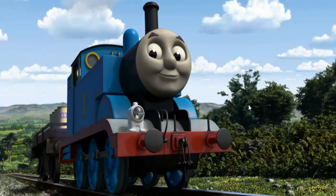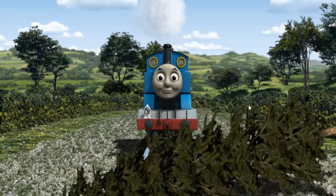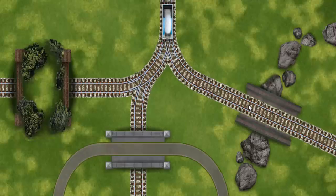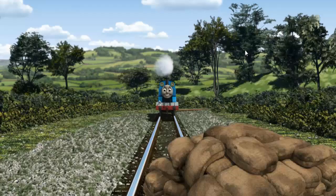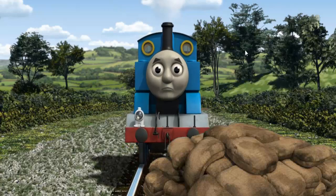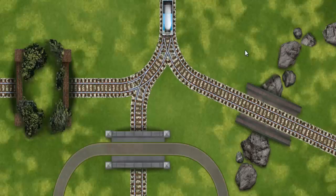Thomas set out for the fair. Suddenly, the tracks were blocked. Thomas had to stop. He would have to go another way. Show Thomas the track that goes through the tunnel. Thomas was on the wrong track. He would have to go another way. Help Thomas find the track that goes through the tunnel.